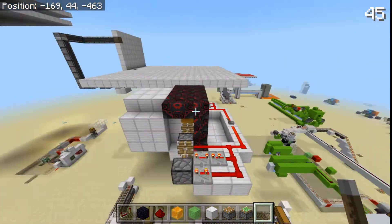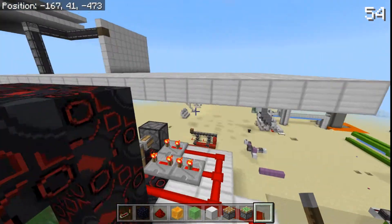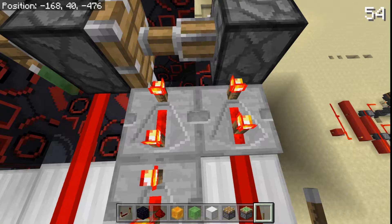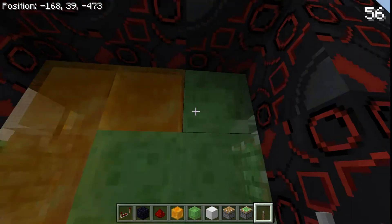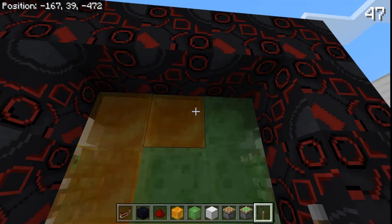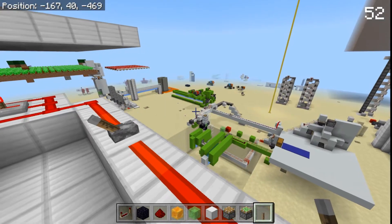Now I'm not going to be doing a tutorial — I rarely do tutorial videos — but it's pretty simple. Just a double piston extender with slime blocks like this and honey blocks like this, and another double piston extender, and you're pretty much good to go.